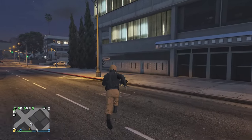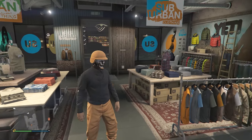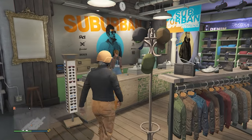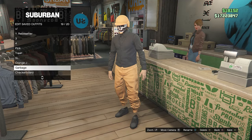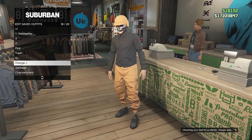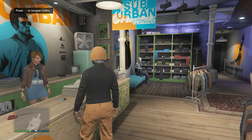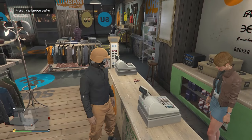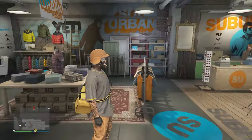Back in a public or invite-only session, you'll be wearing the orange joggers and orange bulletproof helmet if you were the host. If you were the second player, you'd have the purple joggers and purple bulletproof helmet. Head to a clothing store, go to the front counter, hit edit saved outfits, and save this outfit on any slot — just in case you lose the orange bulletproof helmet.